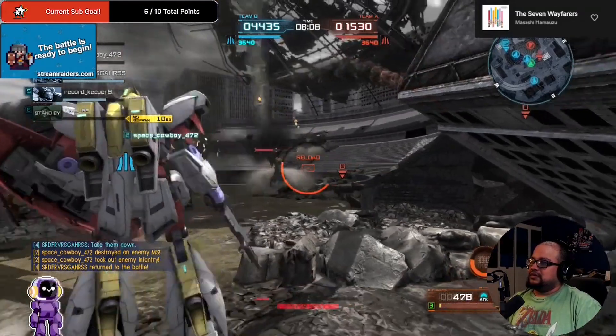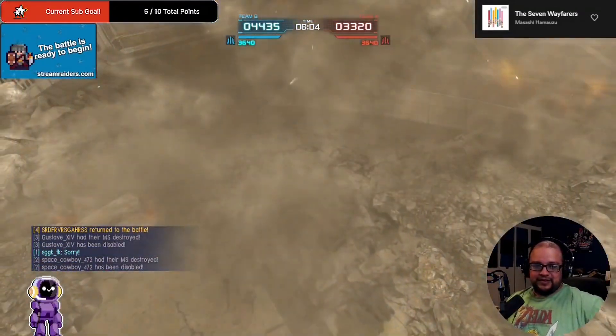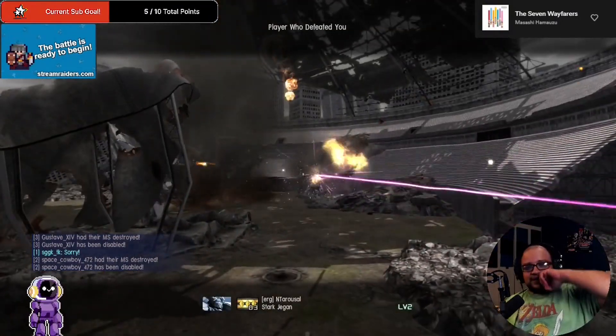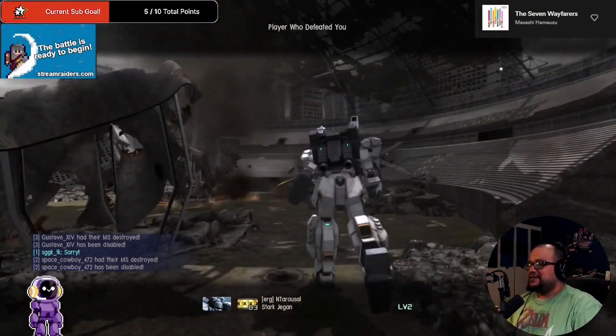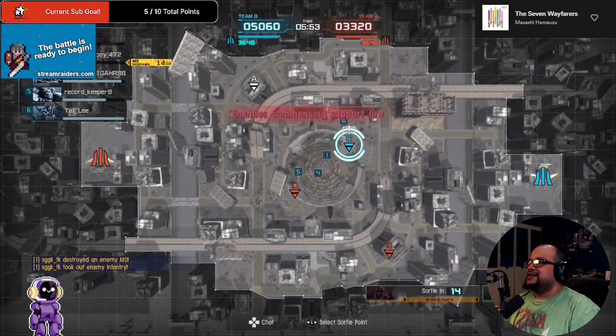We do have the usual stuff for this time of year — a quick notice for the Happy New Year 2023 campaign. During the campaign there's a year's gift of free 10 supply drops with two three-star rarity mobile suits guaranteed.